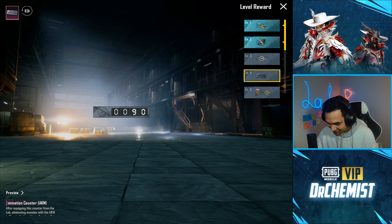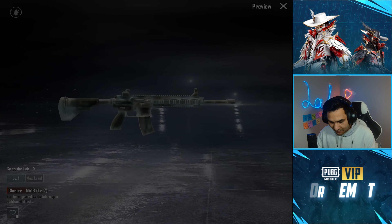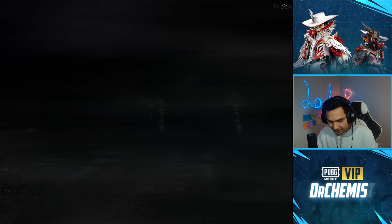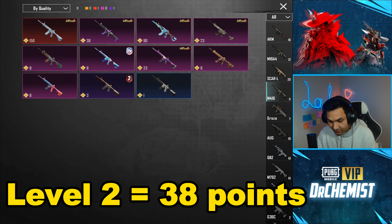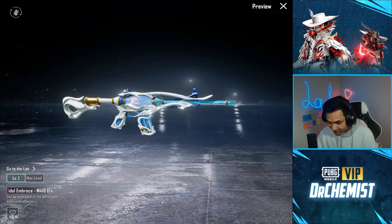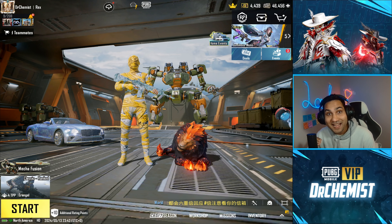Here's how you get the points for your weapons. My Glacier M4 is maxed out, so if you have it maxed you get 100 points. For level 1 you get 23 points, for level 2 you get 38 points, and for level 5 you get 90 points. You can check this out for all of your guns.